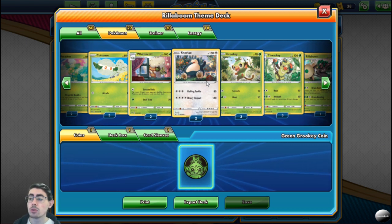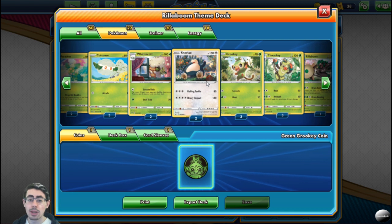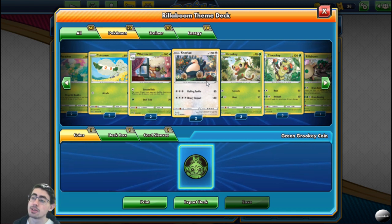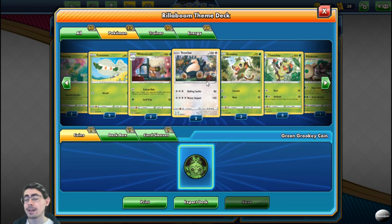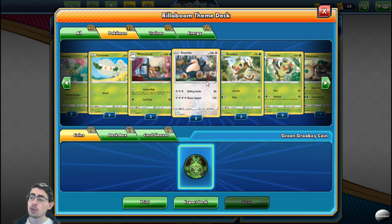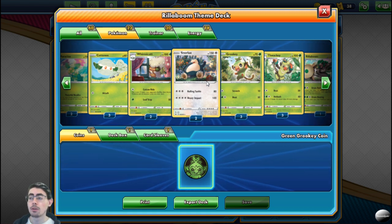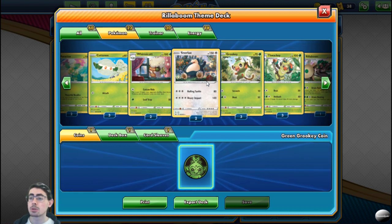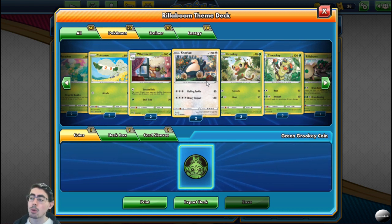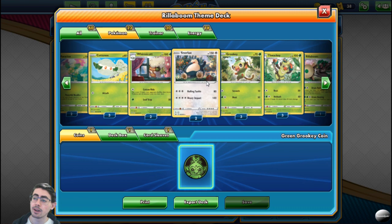Snorlax can do incredibly well by itself if you can get him charged up, which is where Eldegoss really comes in. So if you can get a Snorlax out early, you do have a chance against those fire decks. When running up against them, focus on getting Snorlax out on your bench and charged up as quickly as possible. Don't bother throwing energies on your other Pokémon — focus on getting Snorlax online. That is the best advice I can give you for running up against a fire deck.